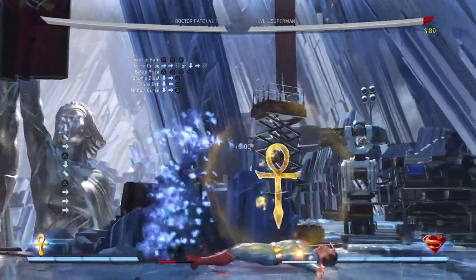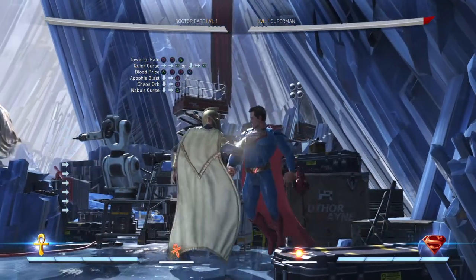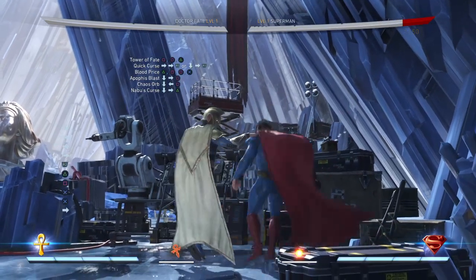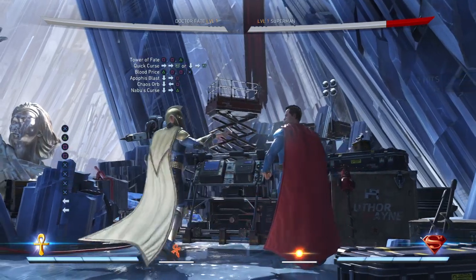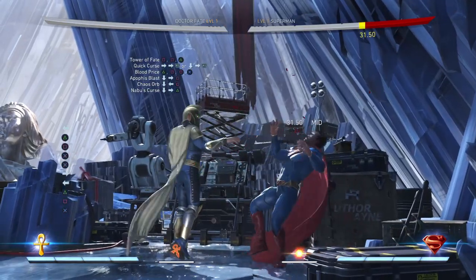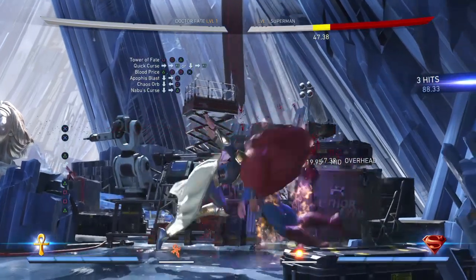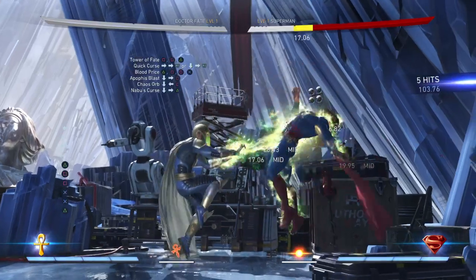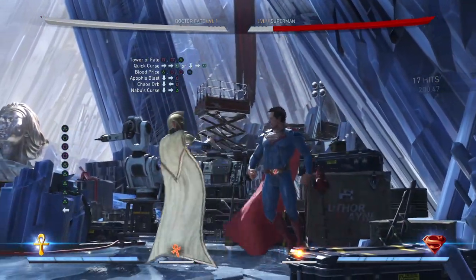So you gotta push them inside I guess. Anyway, I'm gonna show you guys something real quick. What we're gonna do is combine two of the combos I just showed you — we're gonna go into Blood Price first, and then go into Tower of Faith. You can do it in the corner, it's possible because I've done it before. See, that's it right there.